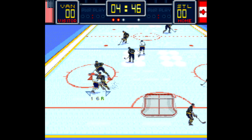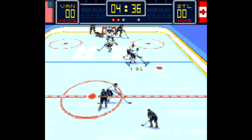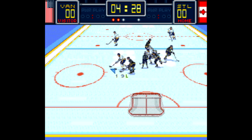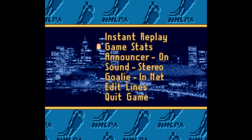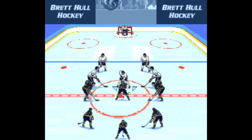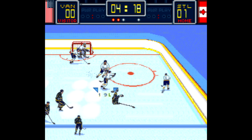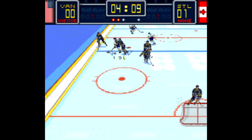Here's a funny trick for a game you probably haven't thought of in decades: Brett Hull Hockey — the original, not the 95 version — and it removes the computer's goaltender from the game entirely. All you have to do is pause the game at any time, go down to Goaltender in Net, press right on the D-pad on the second controller, and suddenly you've got an open net for an entire game. This just seems like a simple programming oversight, but it's still pretty funny that something so simple can cheese a game so badly.